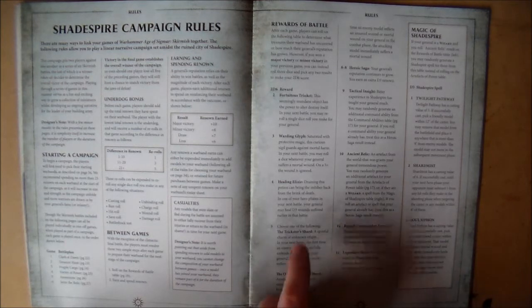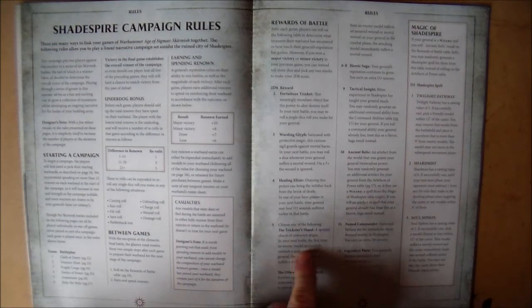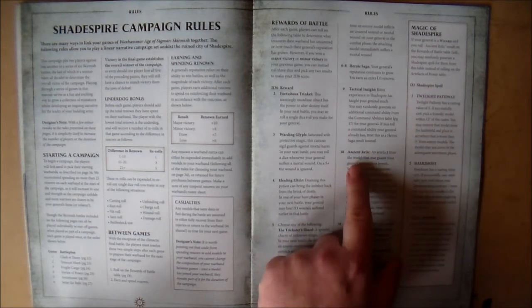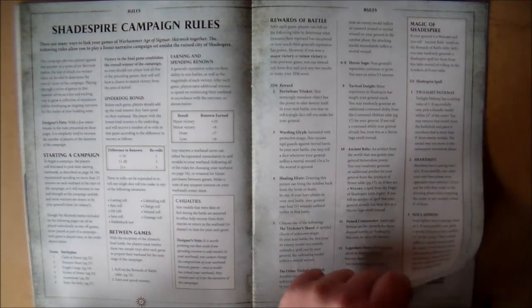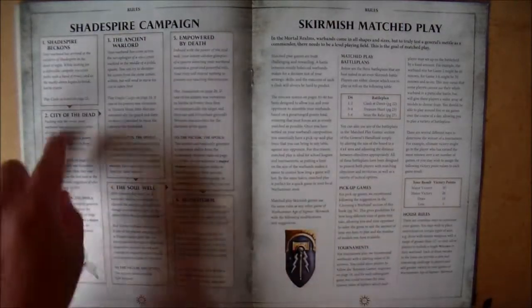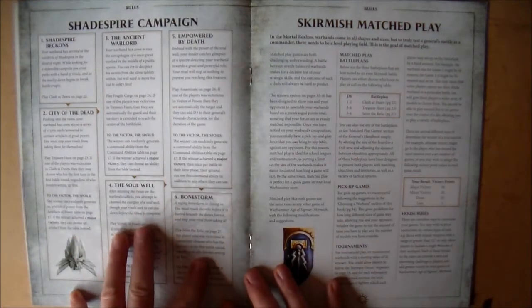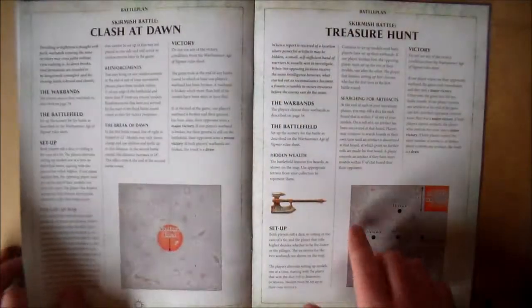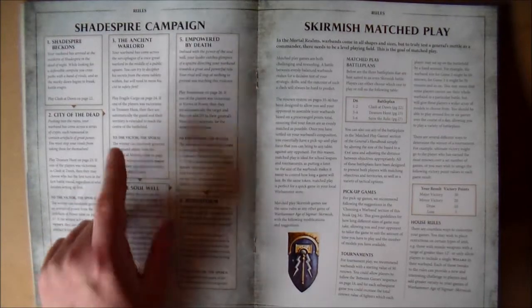Then you get the Rewards of Battle - there's a whole list of stuff you can get. One of them is an Ancient Relic, and if your hero is a wizard there's a special rule that gives you something different on top of that. Then the six campaign battle plans are shown here, and a lot of them are very similar to the skirmish match play battle plans but with little differences.